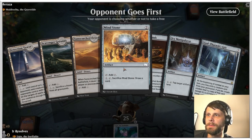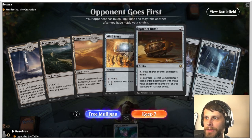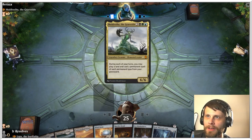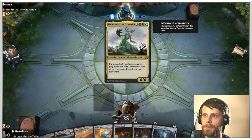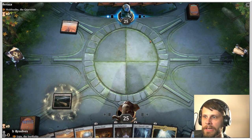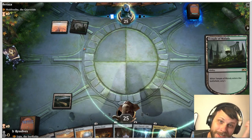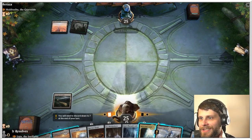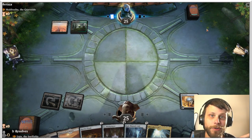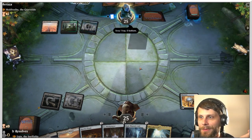Here we are — probably our last game unless it goes exceptionally quick. We've got some ramp and some interaction, so we'll keep the hand. It's not super exciting but it should be interesting. The opponent is on Muldrotha — I assume they're going to be a very heavy graveyard deck. Muldrotha is exceptionally good, which is a little scary. We throw this out. Scavenger Grounds can theoretically solve the problem — we just sacrifice it to exile all cards from all graveyards, leaving them nothing to replay with Muldrotha.